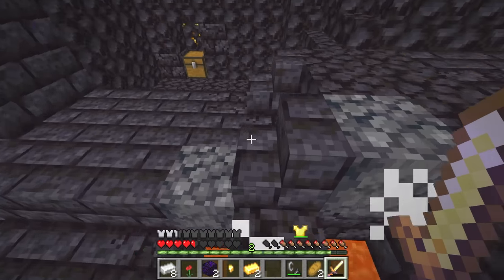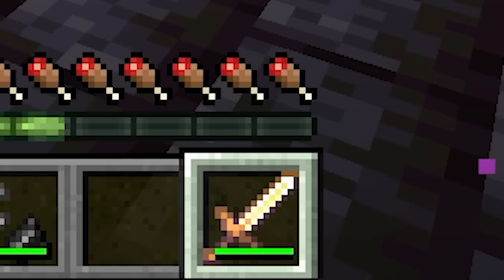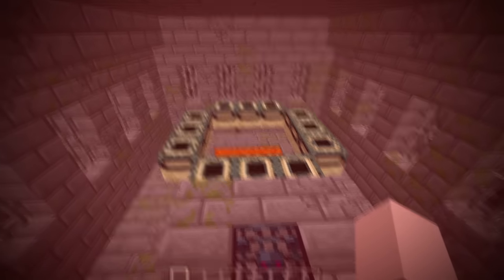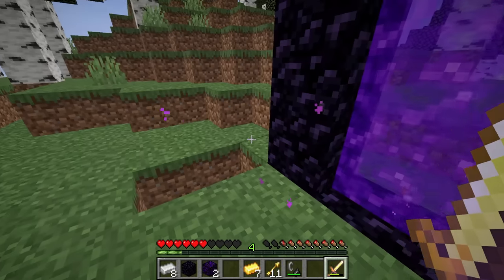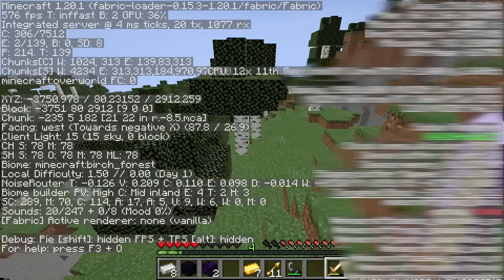In the bastion, he finds a chest with two enderpearls and two blaze rods — obviously not possible. It's still not quite enough though, so the runner kills some enderman, where mid-fight his sword's durability resets just before breaking. He now has one additional pearl, still not nearly enough to get him to the end. But the runner disregards this and heads back to his portal, passing by and ignoring another enderman on the way. Once back in the overworld, the runner opens his F3 menu and follows his coordinates to a seemingly random location.